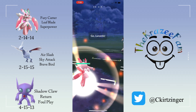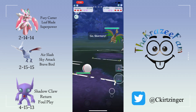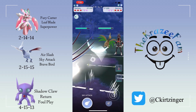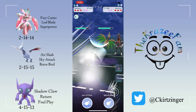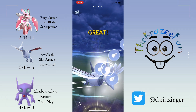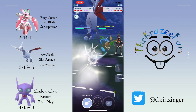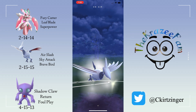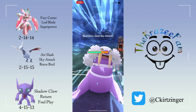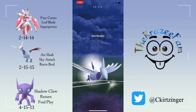Then in this next matchup, Lurantis into Skarmory — very bad lead for me right off the start. So I switch into my own Skarmory. I used to play Skarmory with Swampert and Sableye, and quite often I would just go Sky Attacks and not shield myself, because quite often they don't go for a Brave Bird. Farming up, going for another Sky Attack. Oh, they caught onto that.